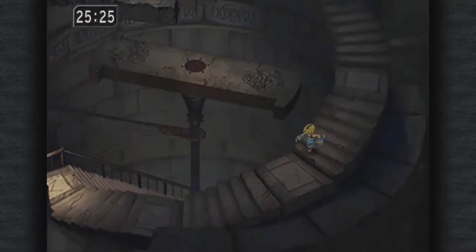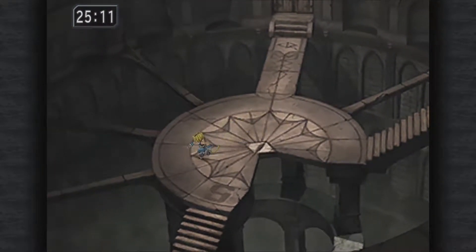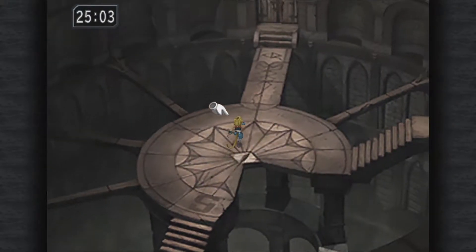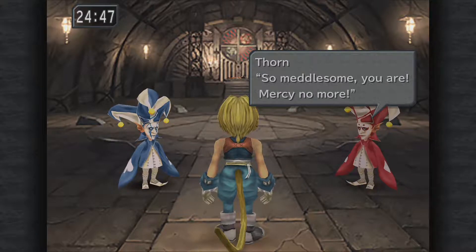Keep on running — I don't think there's anything I can do with those things in the middle right now. We got 25 minutes left so it really shouldn't be a problem. This is where Steiner, Marcus, and Dagger — or Garnet, whichever you prefer — work to capture her. Here we have Zorn and Thorn, two of the most annoying characters, so let's beat the crap out of them.